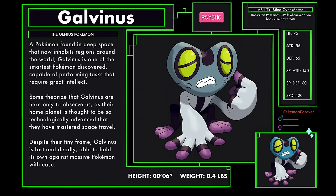Galvanus, the genius Pokemon, a psychic type. A Pokemon found in deep space that now inhabits regions around the world. Galvanus is one of the smartest Pokemon discovered, capable of performing tasks that require great intellect. Some theorize that Galvanus are here only to observe us, as their home planet is thought to be so technologically advanced that they have mastered space travel. Despite their tiny frame, Galvanus is fast and deadly, able to hold its own against massive Pokemon with ease. Galvanus has the ability Mind over Matter, which boosts this Pokemon's special attack whenever a foe boosts their own stats.